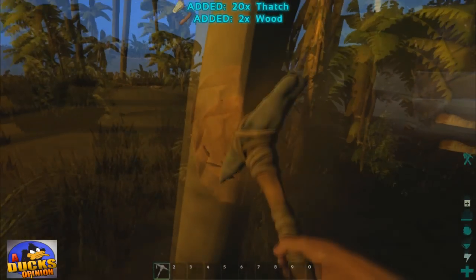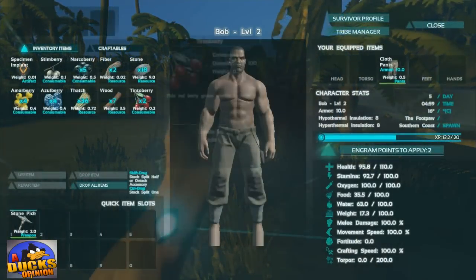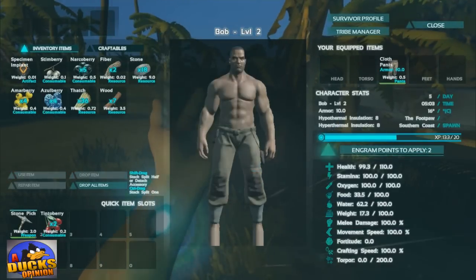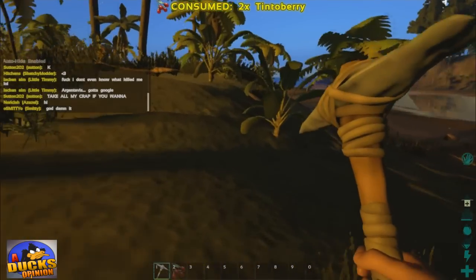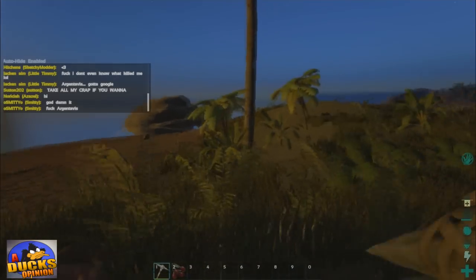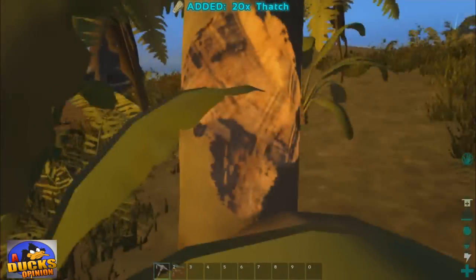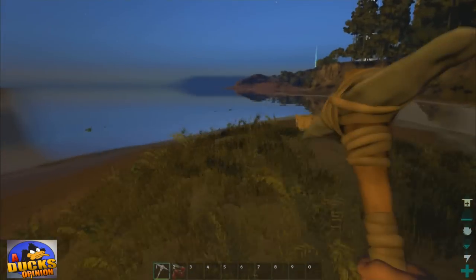It is cool though — like if you hit a tree enough, it'll actually fall. You know what this game really reminds me of? The Forest. It's like The Forest mixed with Rust because it has that feel of crafting, running around picking up stuff, and being stranded butt naked — but it's dinosaurs instead of cannibals. Add dinosaurs to Rust, give it a little taste of The Forest, add a little bit of Fallout graphics, and make it in alpha stages — that's ARK Survival in a nutshell.